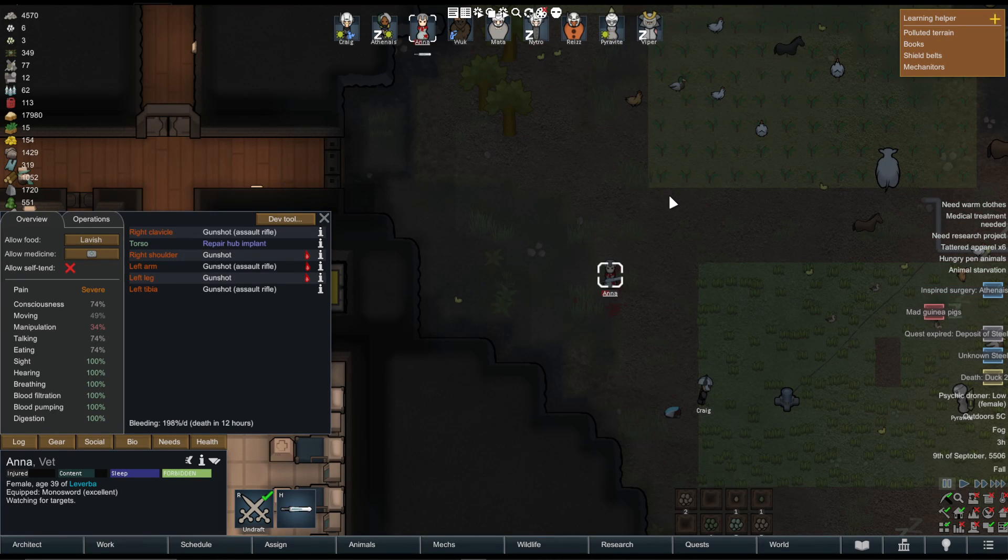I'm going to show you how to heal somebody in Rimworld. As you can see here, Anna has been shot. Oh, dear.